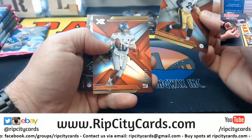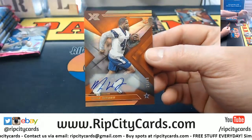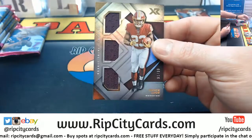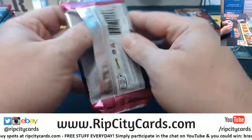Got a Benny Snell to 249 and Eli Manning to 249. Mike Weber is going to be our autograph card to 49. What's up Billy, how's it going today? And a Bryce Love triple relic to 99 for the Skins.